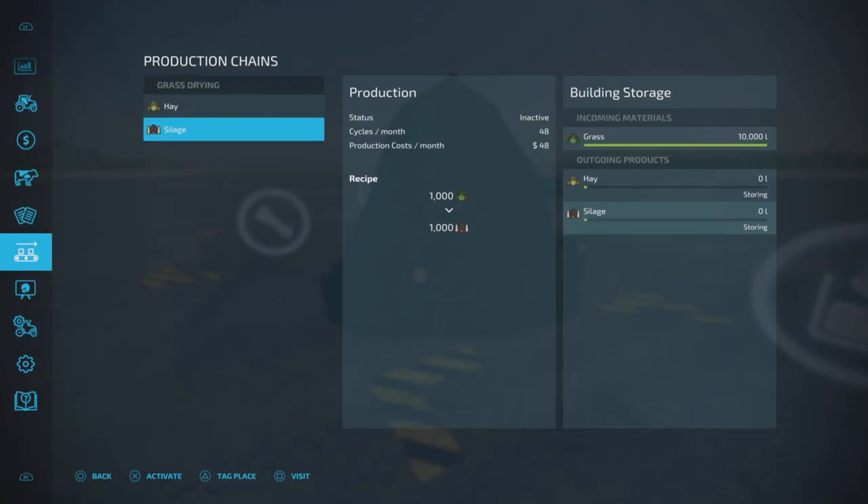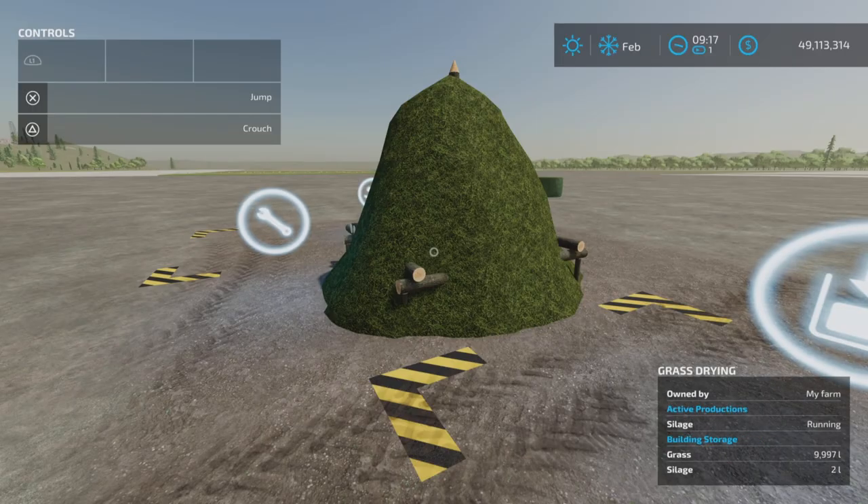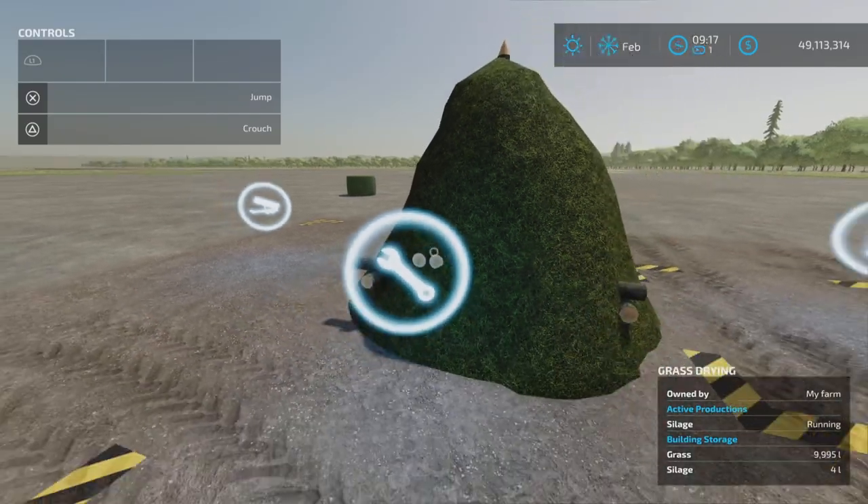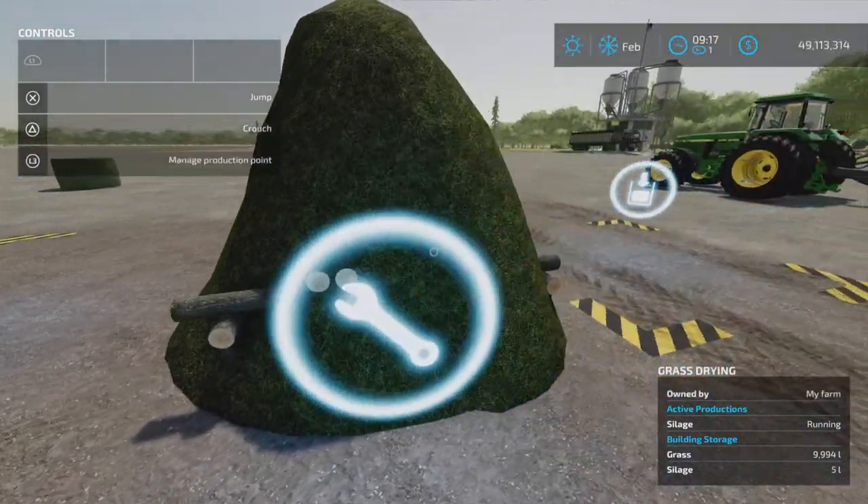What's interesting about this is it will convert grass into either hay or silage, or both, at 48 cycles per month at 1,000 per cycle. Let's make silage, because it's quite interesting that it would do that. Neat as well — and here we have a production point. Input here, output here.